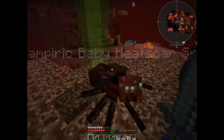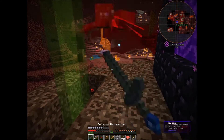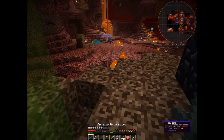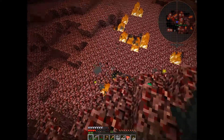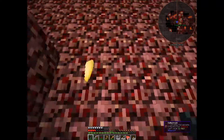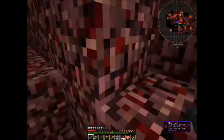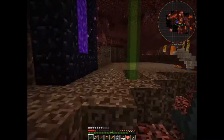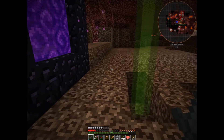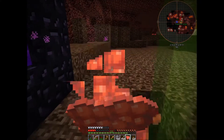Oh my goodness — there's this evil spider! Is it dead? Oh, it dropped a loot bag and it dropped sulfur. I was hoping that it would drop some Minicio, because mobs will actually drop Minicio, and we need all the Minicio we can find. Oh my gosh, that thing hits like a truck.